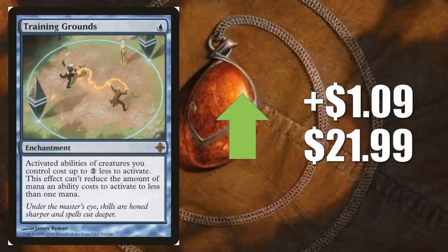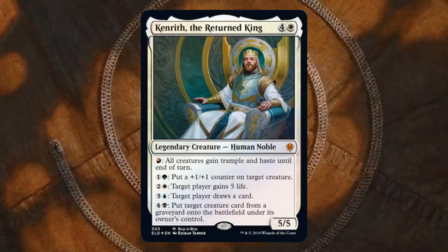Training Grounds is back again, up $1.09 to $21.99. This is a popular Commander card because it fits into a lot of different decks. For a while it was popular because of the Modern Horizons slivers. Then it became popular again because of the Faceless Menace Commander 2019 Morph deck. Now it's popular again because of the Buy-a-Box promo from Throne of Eldraine — that's Kenrith, the Returned King — going to play very well with Training Grounds.